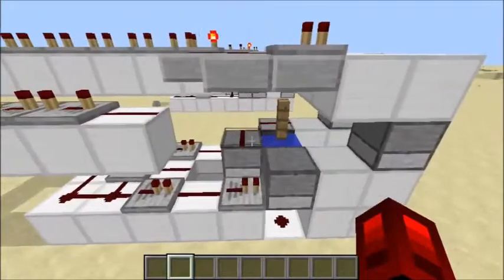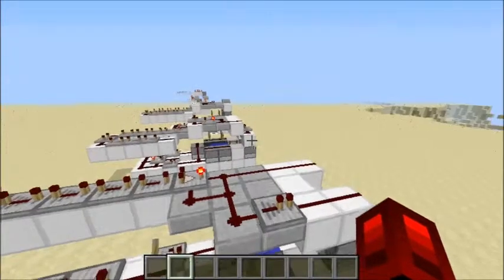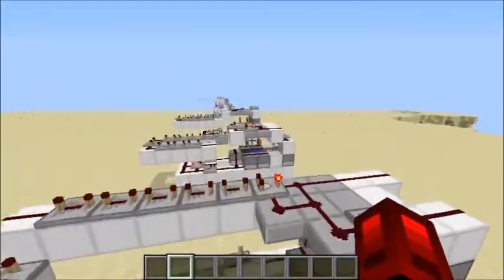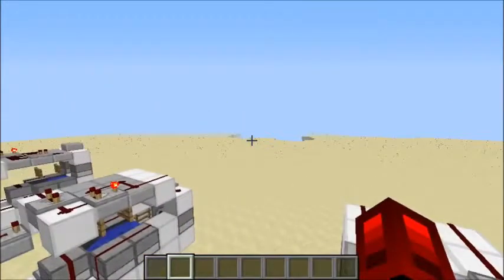I'll probably upload a bigger design in a couple of days, but you start running into a problem where you put in more TNT and it becomes less and less consistent. You actually run the risk of some shots being so weak that the TNT doesn't get launched far enough to stay out of range of your cannon. But other than that, that's pretty much it — thanks for watching.